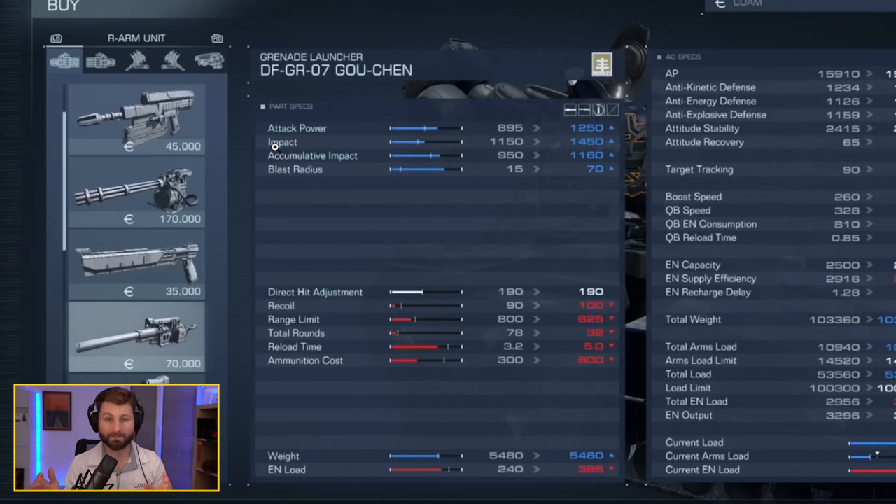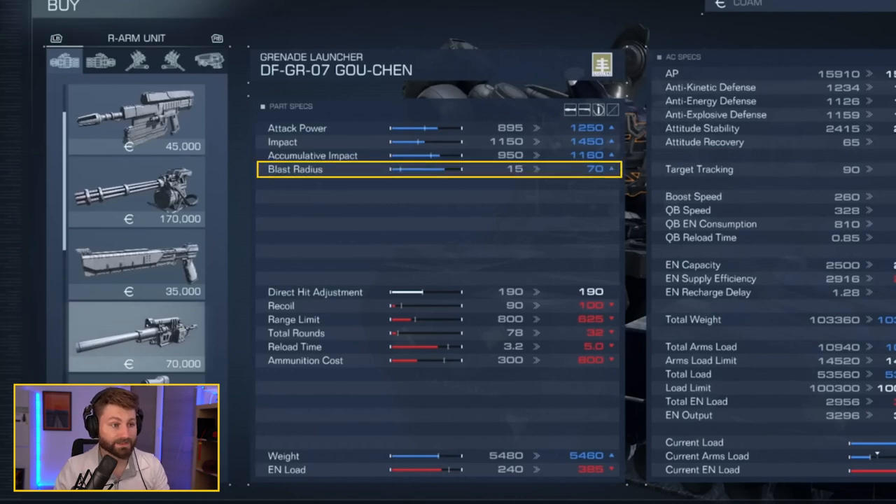Next is impact — this builds up the stagger bar above the enemy's health. That yellow bar turns red once they're staggered, stunning them and applying a direct hit damage multiplier. It's really important to build up your opponent's stagger bar. Note there's a big difference between cumulative and base impact — cumulative always has a reduction, in this case from 1450 down to 1160.